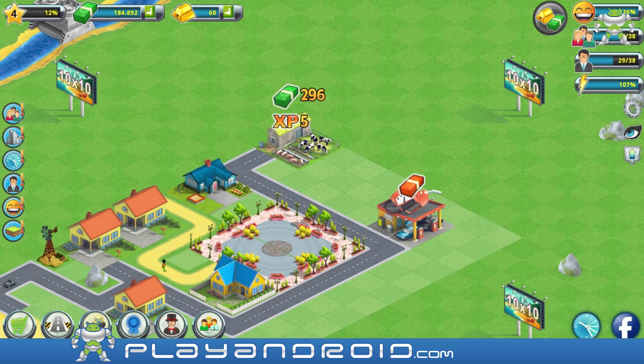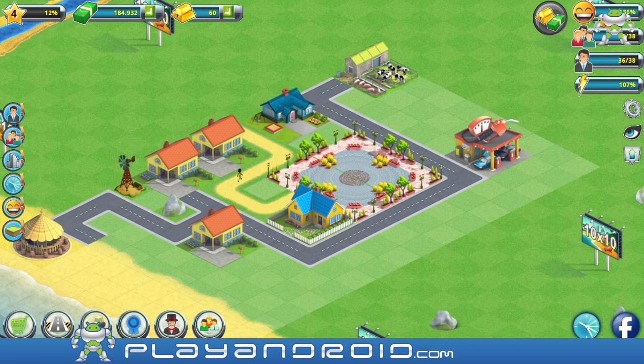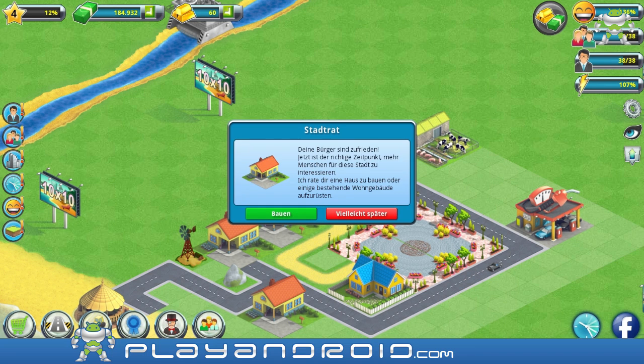That's not a lot of money - that's maybe why the money was red instead of green, because it wasn't very much. But at least it's a profit. Small things count as well. My people are happy and that's why I need to build more houses so my city will grow.